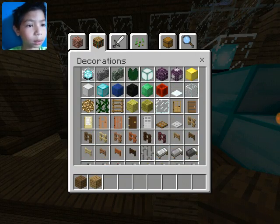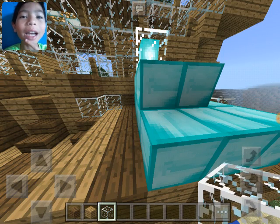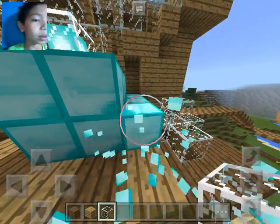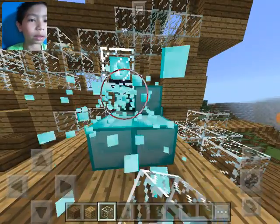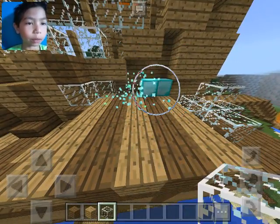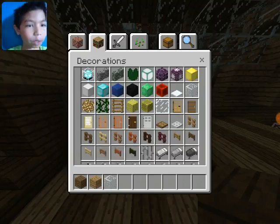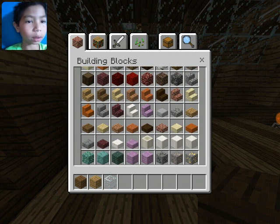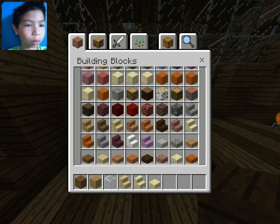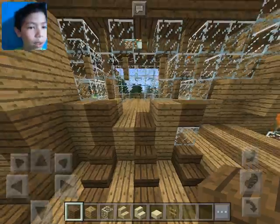Let's put glass right here. My face cam is so laggy and I don't know why. There's glass right there because of the secret room. Get rid of all of these. Now there's gonna be a balcony right here. I want to get birch and these. I also want to get these. So I'm gonna have two balconies, I guess.